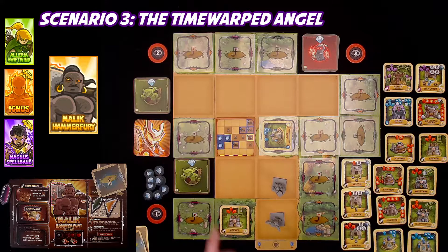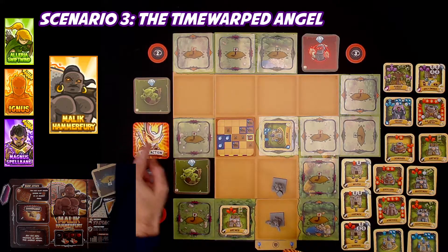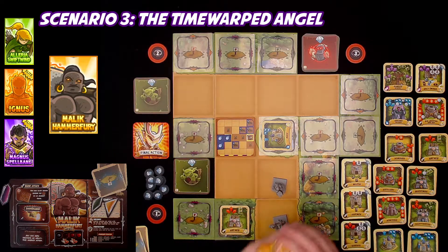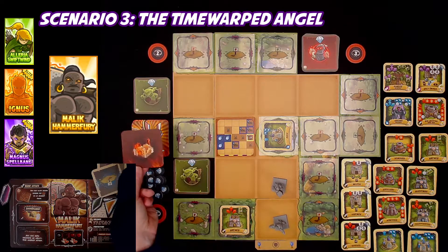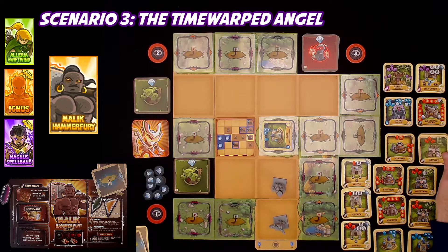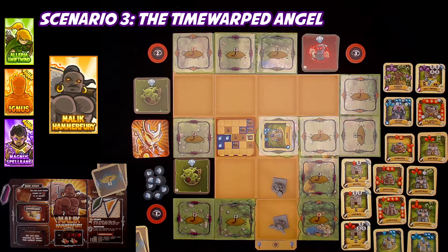Draw and resolve a Lilith action card. We have to shuffle them. It says destroy a tower - choose a tower adjacent to Lilith and return it to the supply. I lose my archer tower. That's awful. All these spots are adjacent to her, so even if I had it here, I was losing a tower.